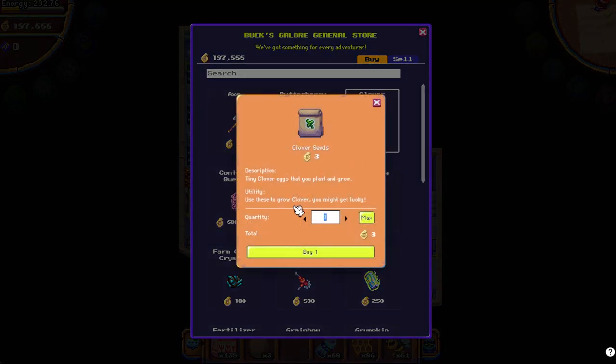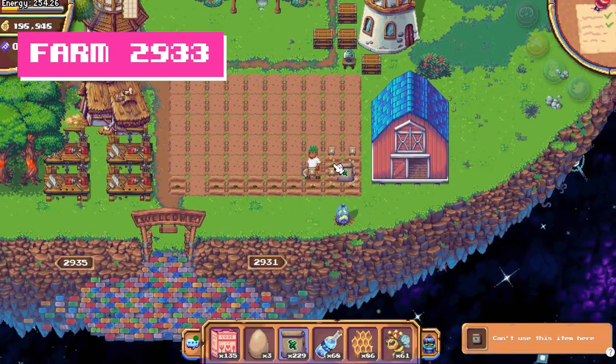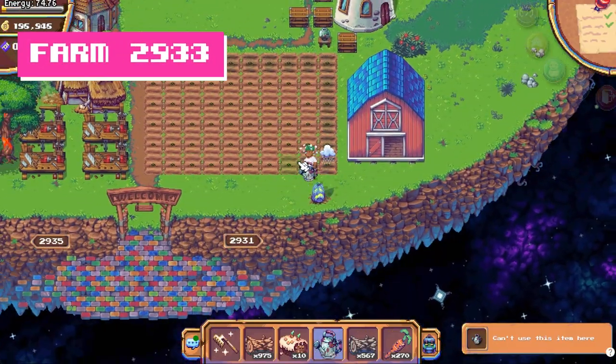You'll need to purchase the new clover seeds from Hazel. I started off buying 240 seeds and planting on four farms.